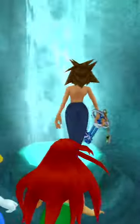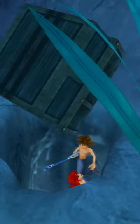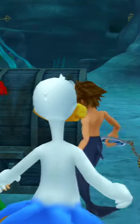From here, you'll need to hit the geyser to create an upward current and then swim up with the water to knock the chest free. Open it up and inside you'll find an Aurichalcum.